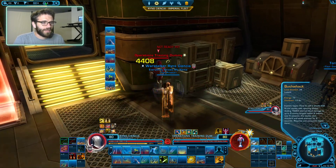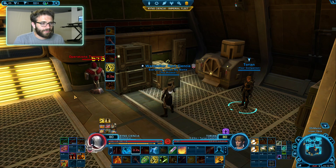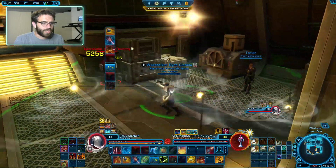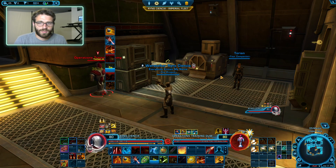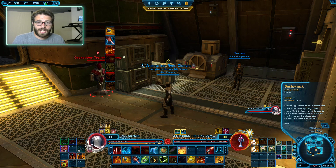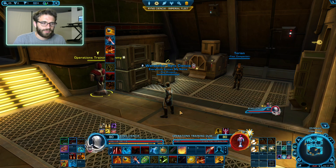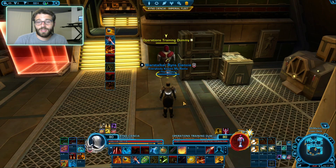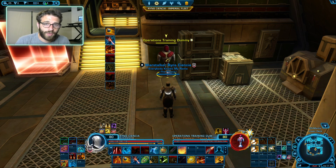Bushwhack will do a couple of things. If we have our dots on the target and then use Bushwhack, it will actually spread your Vital Shot to other targets. It's a great way to spread your dots. It's also a very high damaging ability - does like 16K damage, not too shabby. Additionally, it will proc your Sanguinary Shot interaction. But it does consume our Unfair Advantage, so make sure that you're using Bushwhack appropriately.